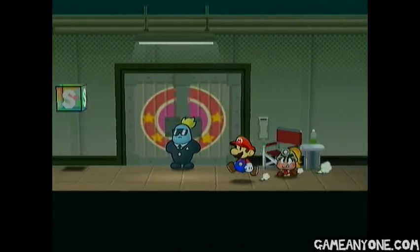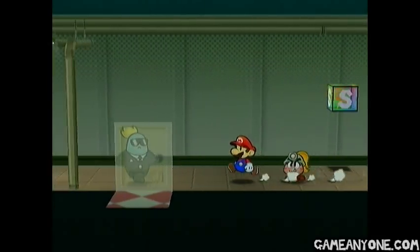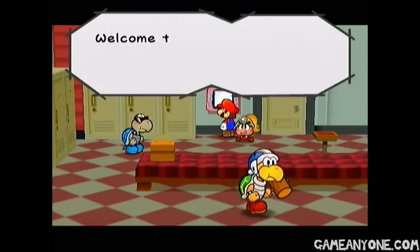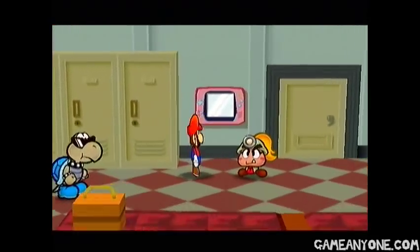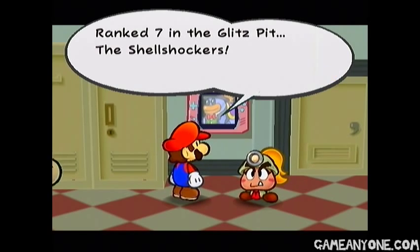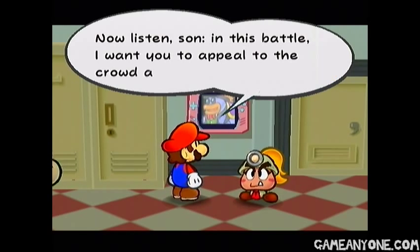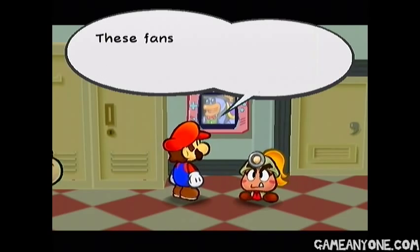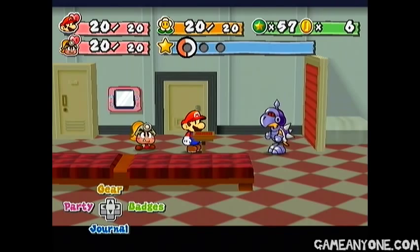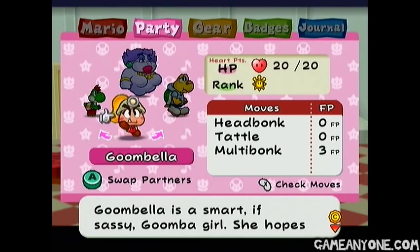Okay, so with that, I think that's everything for the little side stuff in between battles. I guess for now we can head back and get a few more matches in before we run out of time. So the next match — what do we got? Next up is rank 7th, the Shell Shockers. Oh yeah, these guys. Appeal to the crowd three times. Oh man, that's such a waste. Okay fine, how's our health? Yeah, we're good.